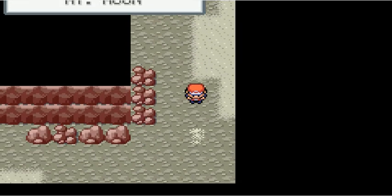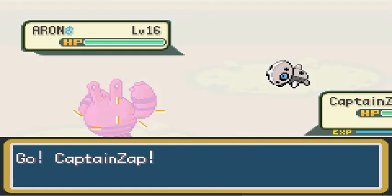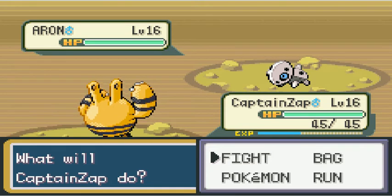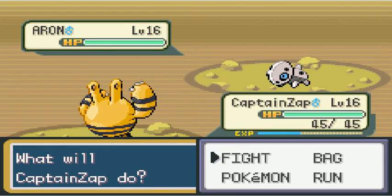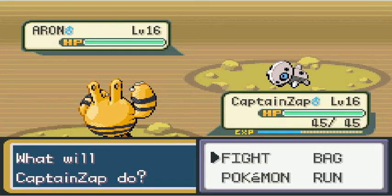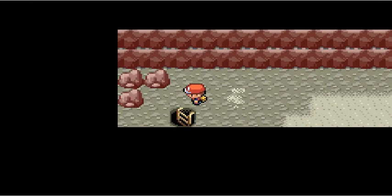Going down the stairs. I like to explore every part of Mount Moon — you can get through it in like ten seconds if you want. Please be something new — yes! It's Aron! Aron is a Steel and Rock type introduced in the third generation. He can be found on the basement floors of Mount Moon. Steel/Rock is a type that has a lot of weaknesses — Fighting, Ground, Water. He's a pretty good Pokemon but only gets a 7 out of 10 because he does have a lot of common weaknesses, levels a little bit slowly, and his move pool isn't the best. But he's still really good in-game — use him if you want. That's three of the thirteen.